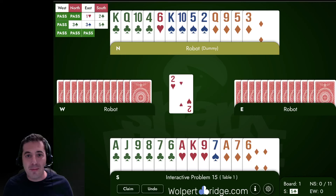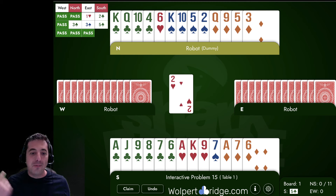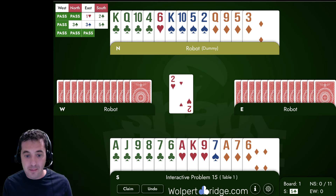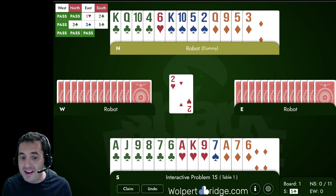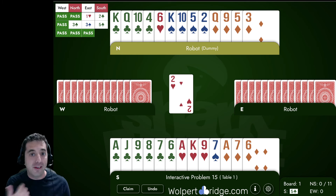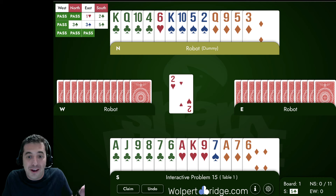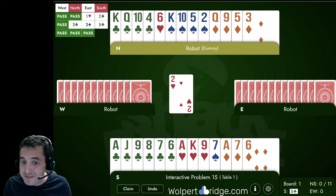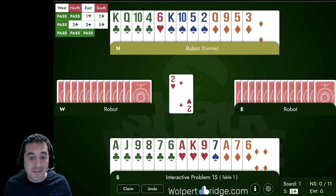Let's go over interactive problem number 15. North passes, East opens with one heart, we overcall two clubs with our nice hand, it goes pass and partner bids three clubs. That three club bid was a huge underbid. When you're a passed hand and you have king-queen-ten-fourth of trumps and a ten count, that's like the best hand you could have. You should definitely start with a cuebid, and cuebidding also makes it more likely that partner might find a four-four spade fit. Partner might bid two spades on the way and that could be our best game. North definitely should have cuebid, but they bid three clubs, East bids three spades.